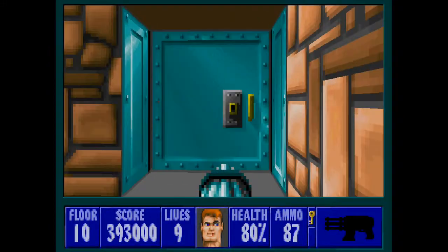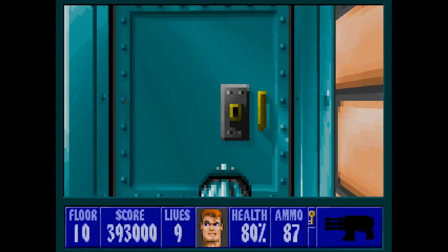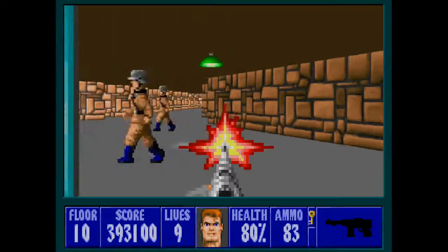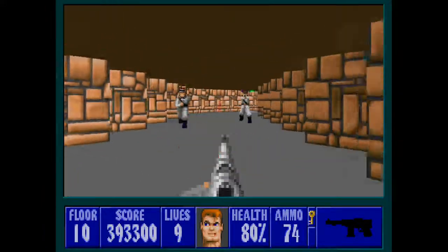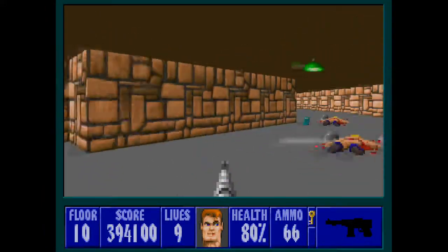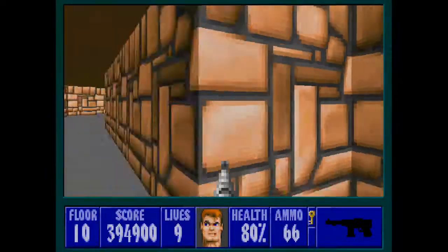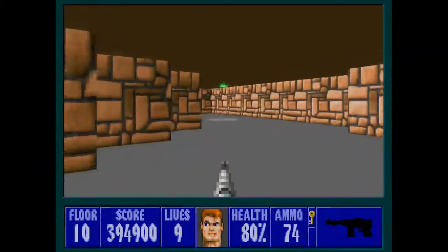In this next room there are three doors, all with a guard on the other side. We're going to kill the guards as quickly as we can, because a group of officers is going to rush us from the ends of the corridors. Deal with these two, then turn around and deal with those two, grab some of the ammo off their bodies, and head round.